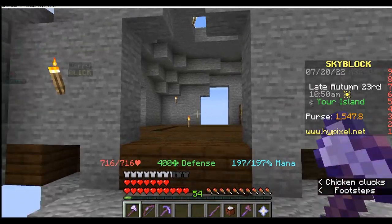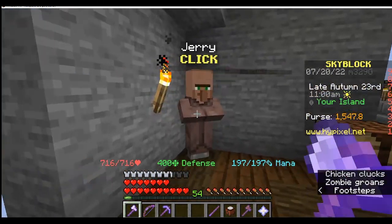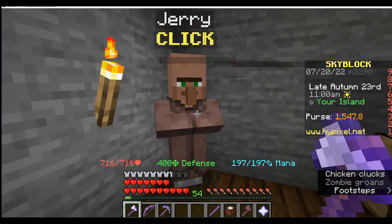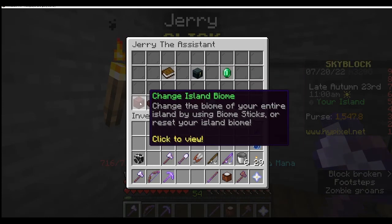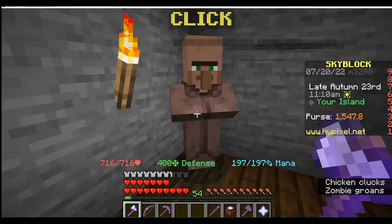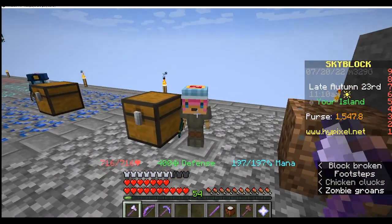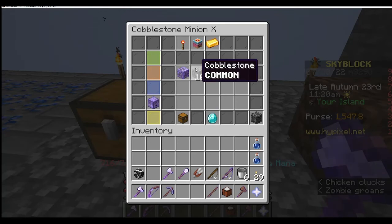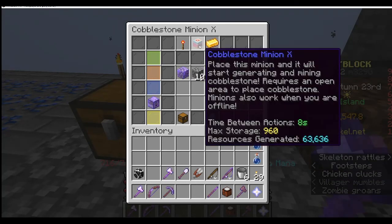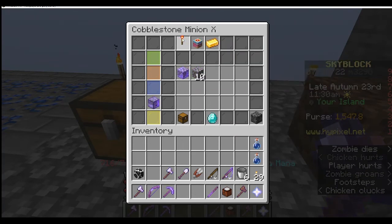On this island, you'll find a portal, and you'll also find two other things, which is a Jerry. The Jerry gives you any deliveries from any friends, or any updates you would need to know of. It also gives you this guy, a cobblestone minion. I've had this guy from the very start and I have just been upgrading him like crazy. He is one stage away from being fully upgraded, which is insane.